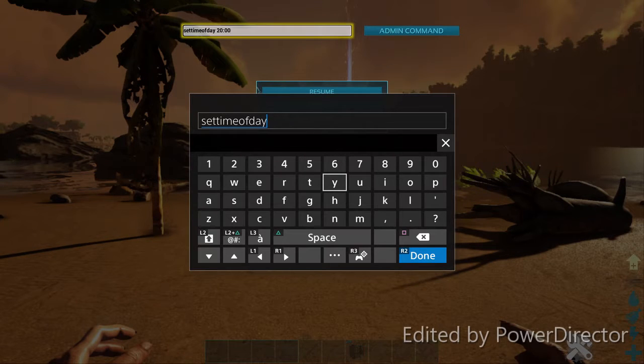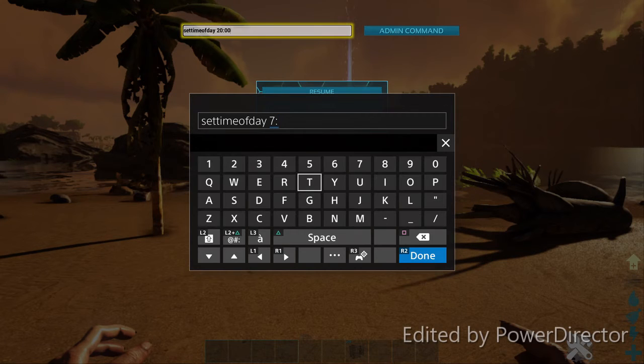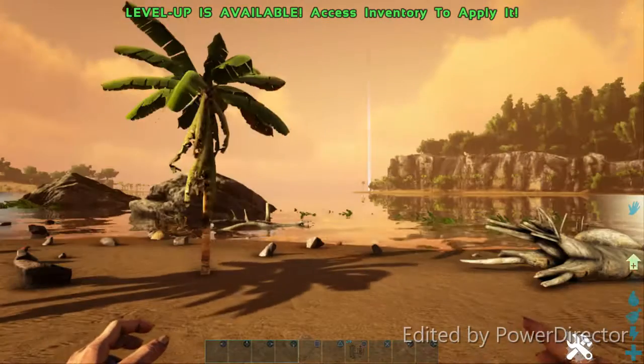Then you want to put a space after 'day', and then put whatever time of day you want it to be. I'm setting it to 7 o'clock in the morning. This command goes by military time, so if I want 7 o'clock in the morning I put the colon in between just like on a clock — so type 7:00 — and I can change it to 7 in the morning. There we go, it's back bright again.